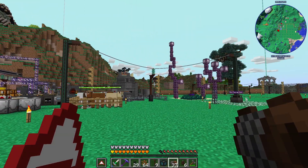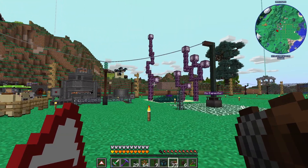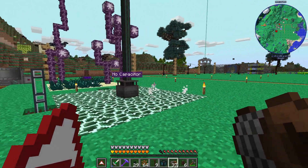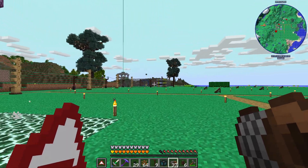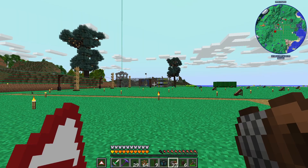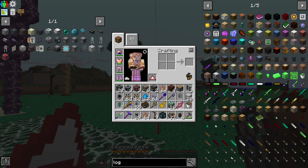Now something else I'm going to do, because I'm seeing it be necessary, is set up another biodiesel setup. So down by the power plant, that's the biodiesel I'm using for power, and that's fine. I want another setup making biodiesel entirely separate from that, that I can use for crafting.